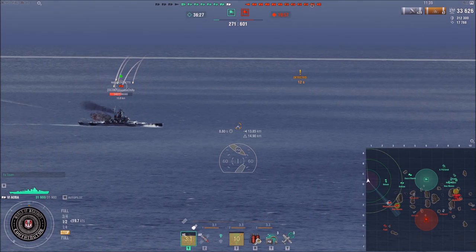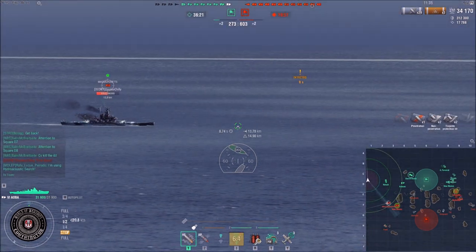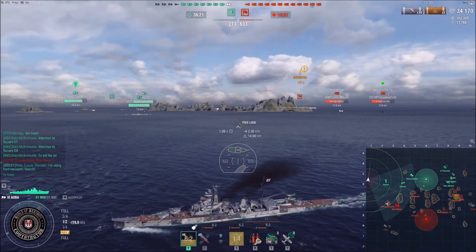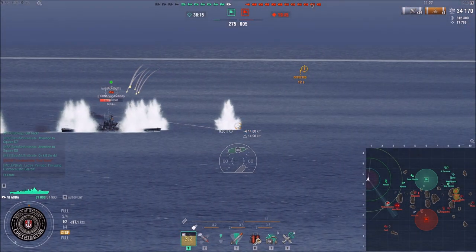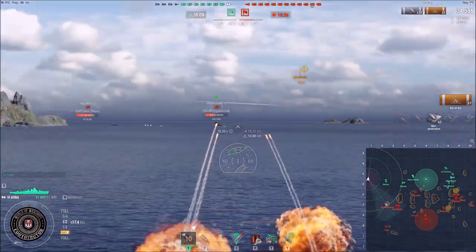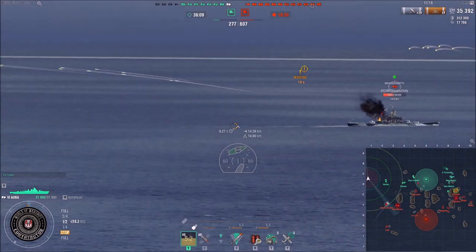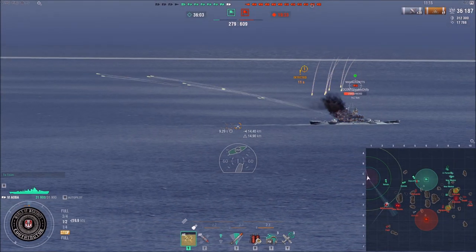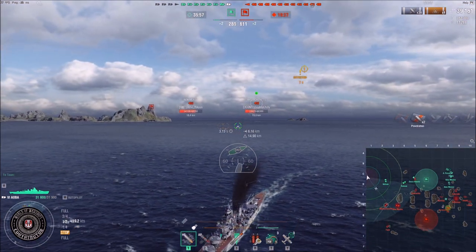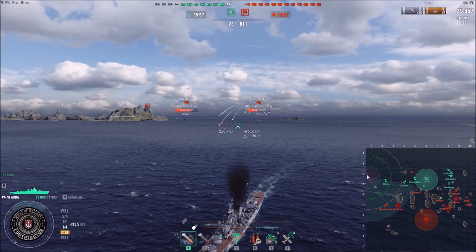Every bit of damage is good, especially on a tier 8 battleship. I'm setting a fire that will usually stick. Massachusetts is smart enough to turn away. This is basically how this whole thing works. Massachusetts is either a very passive player — which I don't think — but he's smart enough to know that he doesn't want to push a Nelson with cruiser support.